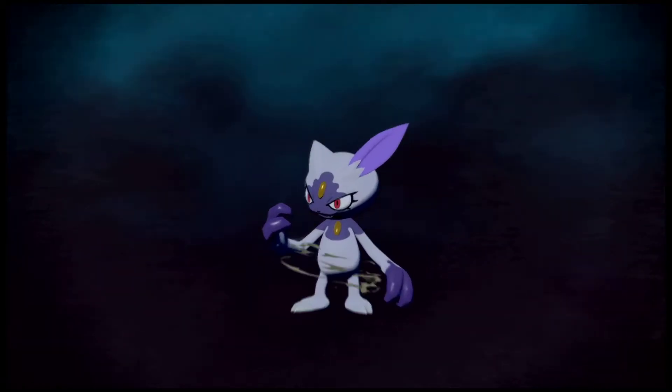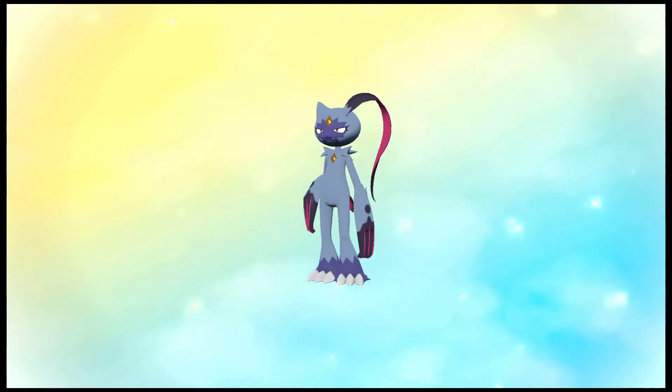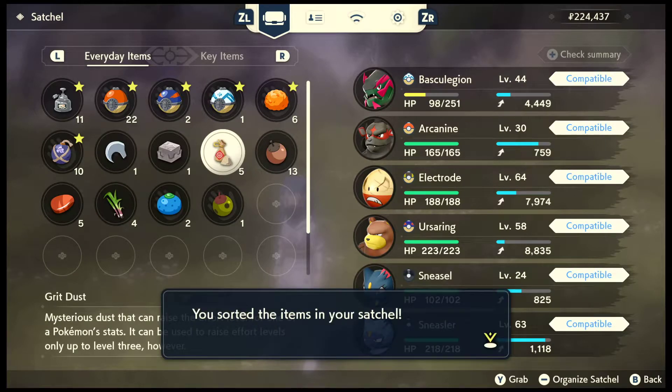I'm going to evolve this Sneasel because it's the Alpha version. I thought that was me to show you. And as you can see, it's just Sneasler. It has nothing to do with the basket - the basket is just to carry you around. So if you wondered if it would have a basket, well now you know - it doesn't.